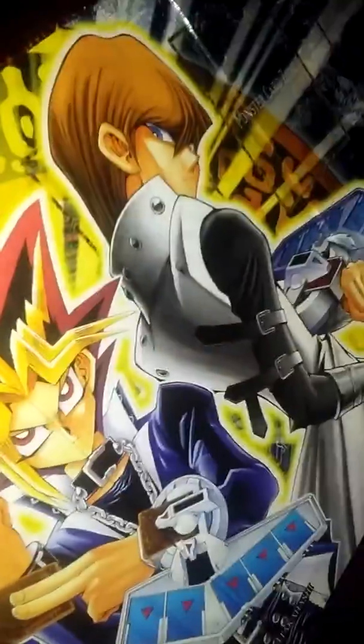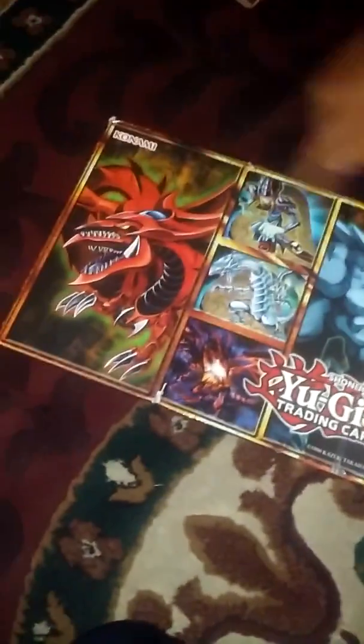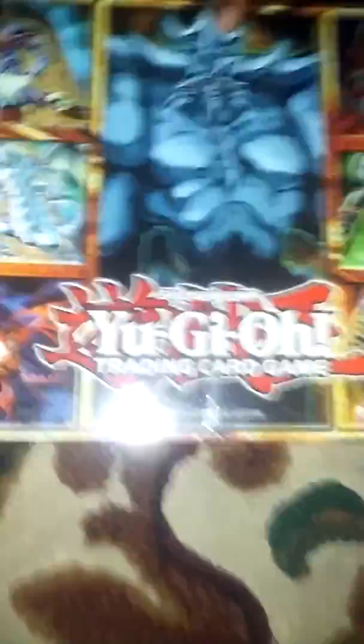Let me show them the board that it came with. This is the board that came with it — it came from a different one, a silver one. This big one kind of fit, and it also came double sided. Let's zoom out for it. This is Slifer, Ra, and Obelisk — the three rarest cards.